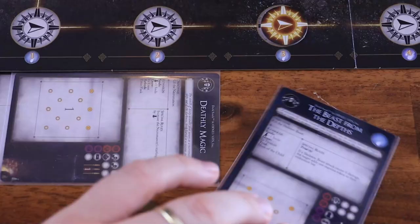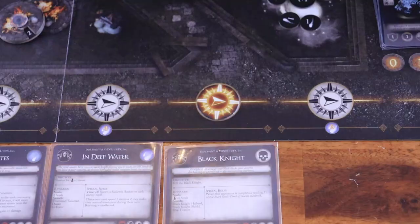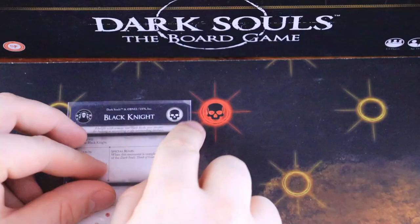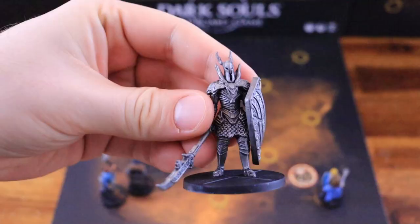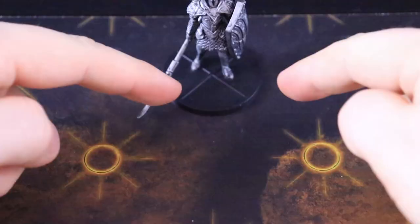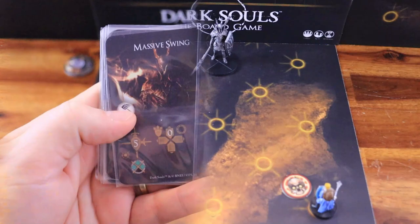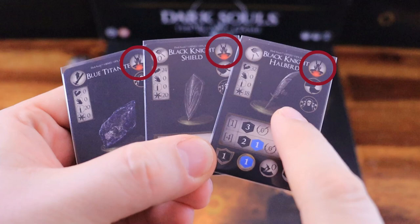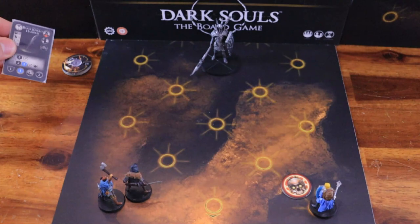Continue clearing encounters and upgrading equipment and leveling up. When the party token reaches the space with the Black Knight icon, add the Black Knight encounter card and do the setup. Place a mini-boss tile on the table with the special symbol marked on it. Place the character models on the entry nodes beside the door. Place the aggro token on one of the characters, and place the mini-boss model on the mini-boss spawn node with its front arc facing the door. Get the Black Knight health dial and set it to max health, placing it nearby. Get the Black Knight data and behavior cards, and then get the boss treasure cards — they have a treasure symbol with a red dot and the boss's silhouette on the back.